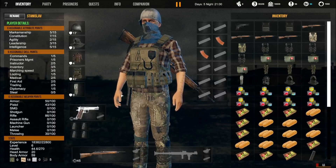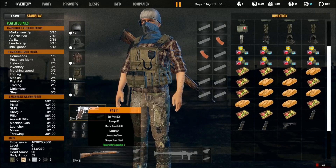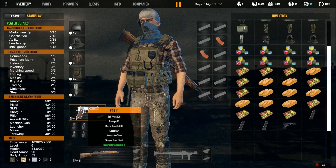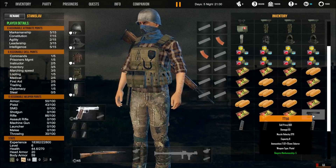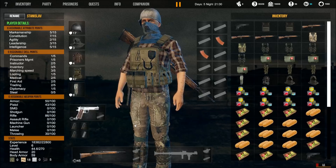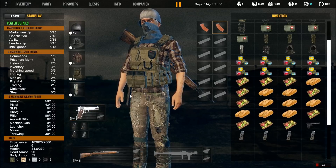For my actual character, he was just named Stanislav — same character from the first look video, nothing has changed. Other than I bought myself a 1911. Though I was not paying attention and just assumed a 1911 was going to be .45 caliber, but I was mistaken because this takes 9mm. So I need to get rid of this .45 ACP ammo because we won't be able to use it. I think you can get 1911s chambered in 9mm, but generally a 1911 is a .45 — Colt .45, that's where the name comes from.